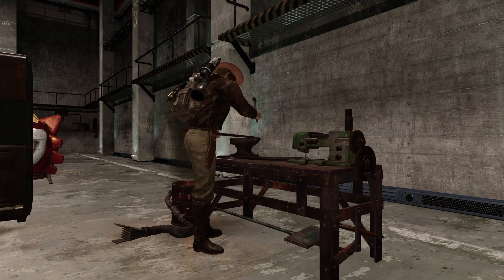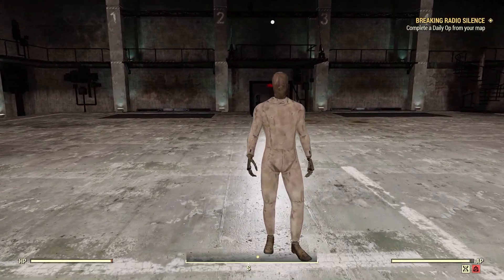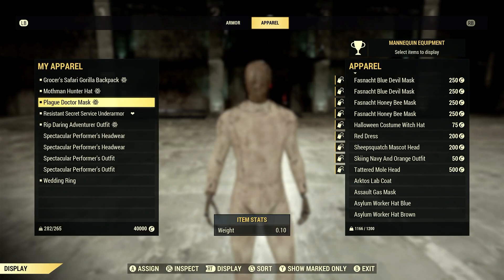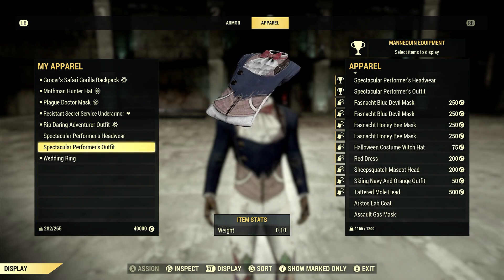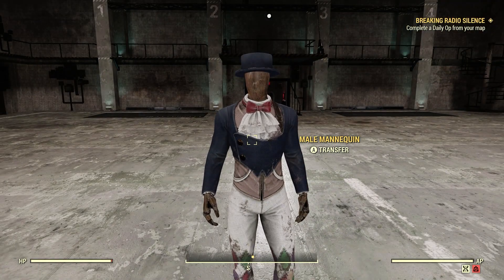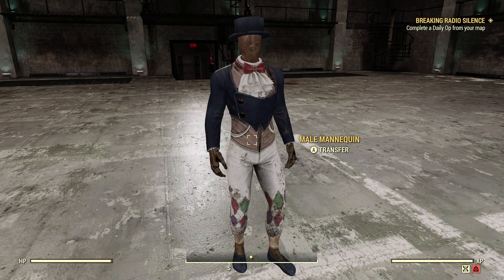Alright, let's back out and head over to our Mannequin here. Let's go ahead and transfer. Go to Apparel — we'll transfer on the Spectacular Performer's Outfit and the Spectacular Performer's Headwear. So this is what Zadie was wearing during that quest, All the World's a Stage. It's a different looking outfit for sure.